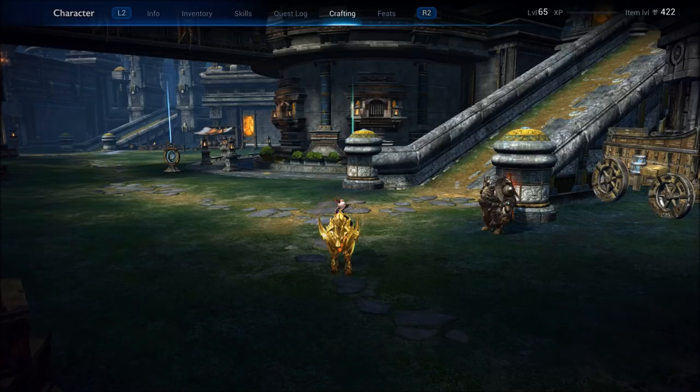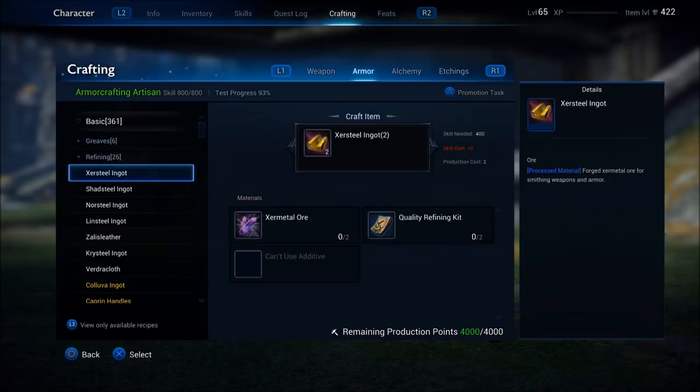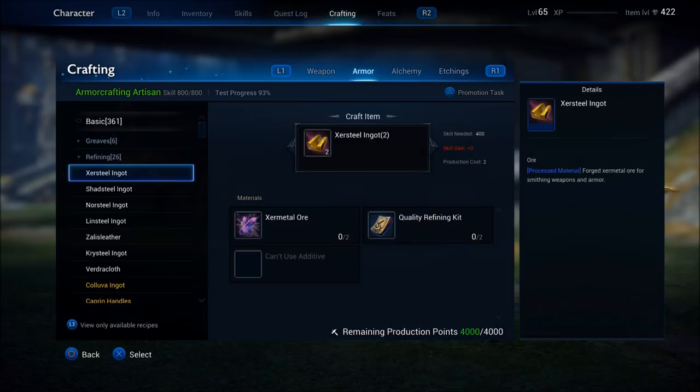For instance, if we jump back into armor crafting and go to refining, the first one you're going to make is Zer metal. To make these Zer steel ingots, you need the Zer metal ore. If you want to make a little bit of money, all you've got to do is go out there, farm some Zer metal ore and toss it on the broker. Because someone that doesn't want to waste their personal production points on gathering is going to buy your Zer metal ore off the broker rather than go farm it themselves. There's money to be made even at the lowest of levels.